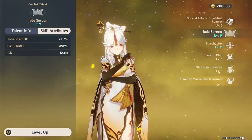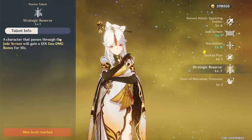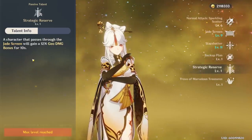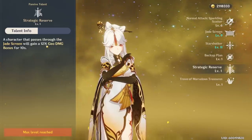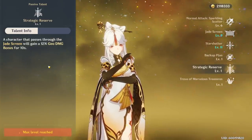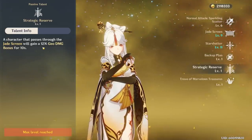Looking at the Strategic Reserve passive: if a character passes through the Jade Screen, it gains a 12% Geo Damage bonus for 10 seconds. This means when you summon your Jade Screen, you can walk through it and gain 12% damage — very massive for Ningguang. It also works for any other Geo characters in your party, especially if you have two Geo characters, as it will boost both for the Geo Resonance.